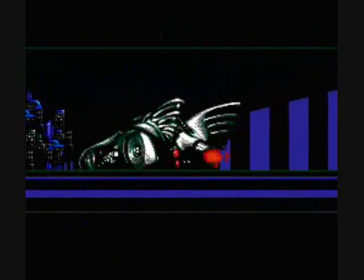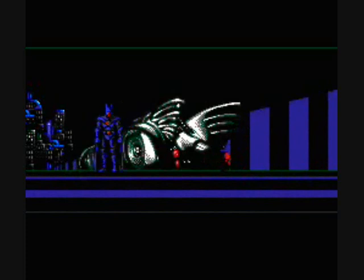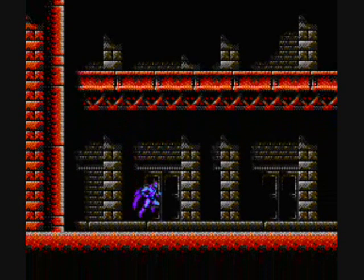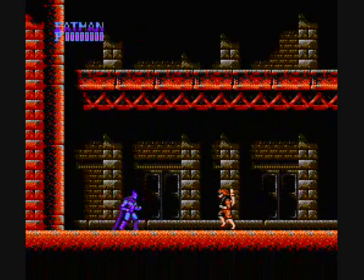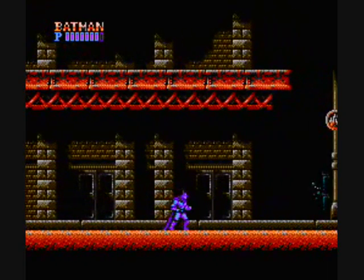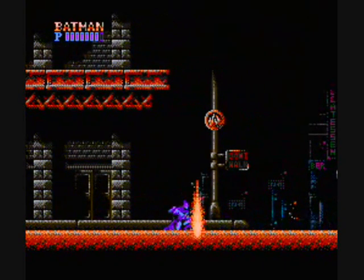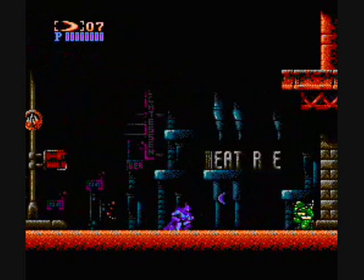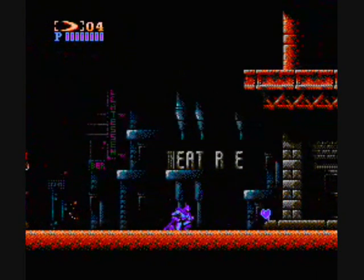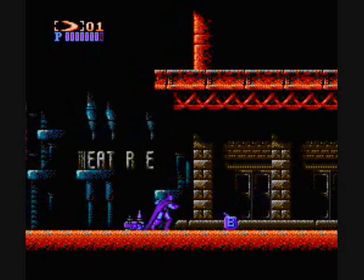It's a very typical kind of NES platformer - you walk along beating people up, with lots of platform jumping as well. Batman does a great Strider-esque jump up the wall and jump off, which you can use to your advantage. It's a little bit different from what you'd expect - he's got his Batarangs, which is great, but he's also got a gun, which I don't remember him having in the movie. It would have been a very different movie.